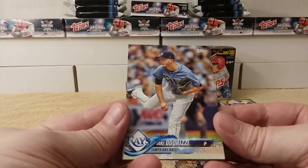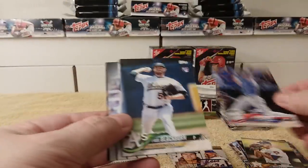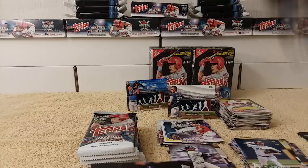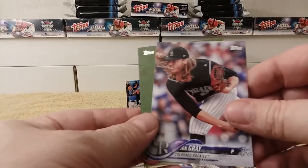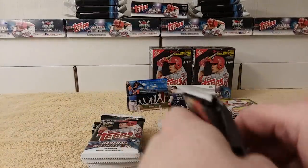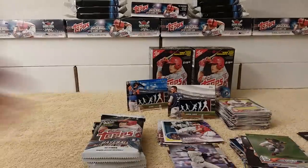Next pack: Jake Odorizzi, Joe Musgrove, Eric Hosmer League Leader card, Paul Blackburn, Superstar Sensations Max Scherzer, Derek Jeter Highlight card, Brett Gardner, Clayton Kershaw League Leader card, John Gray, Randall Grichuk. I keep checking the backs just to be sure the card number isn't different — I don't recognize some of the pictures very well.